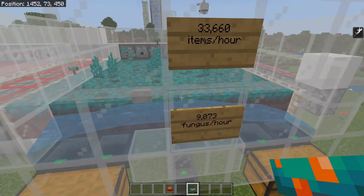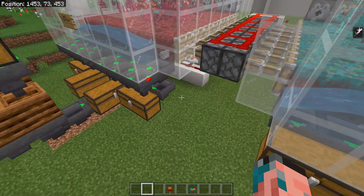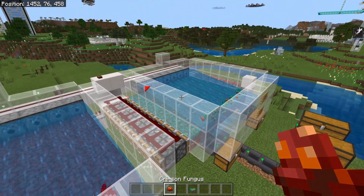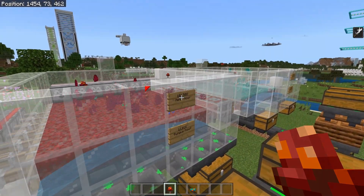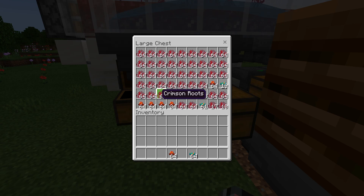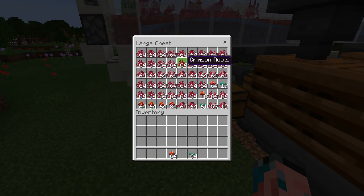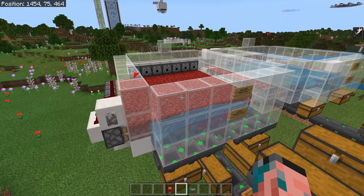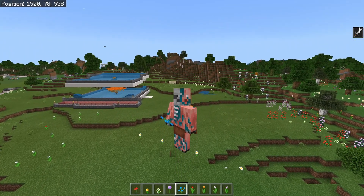The warped nylium farm gives you 33,000 items per hour, 9,000 of which will be the crimson and warped fungus. The warped fungus actually gives you some of the crimson, and the crimson fungus gives you some of the warped, so you get both funguses no matter which type you build. I would highly recommend building the crimson fungus-based farm simply because it gives you over three times the items, and you get so many crimson roots that you may even profit bone meal from this farm.